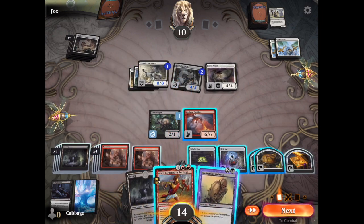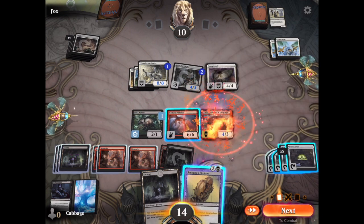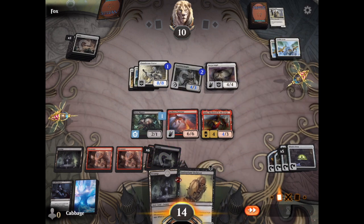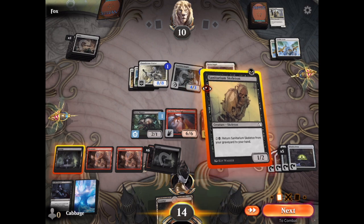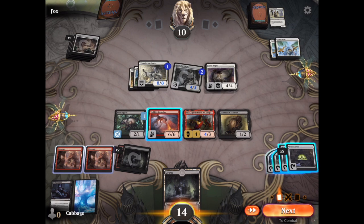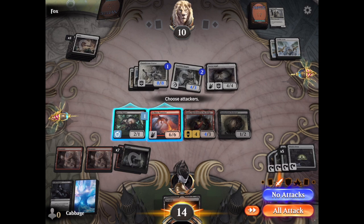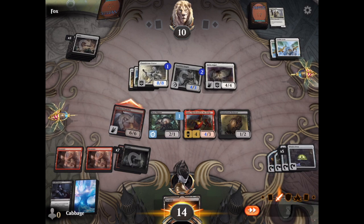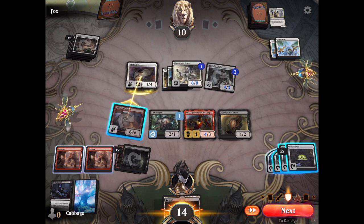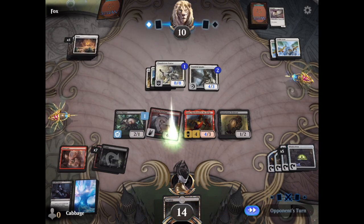Alright, we got one of my best cards: Annex. He is a token generator that is uncommon, so he's pretty good. Unfortunately, he's also going to be cycled out. Sanitarium Skeleton is still going to be available though. Annex — any time one of my non-token creatures dies, he will create a token creature, so I can get nice effects sacrificing both in and out with him. Again, we'll attack with the Hellkite and take down the Sera Angel.